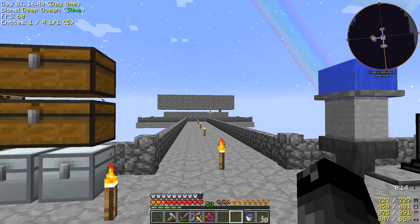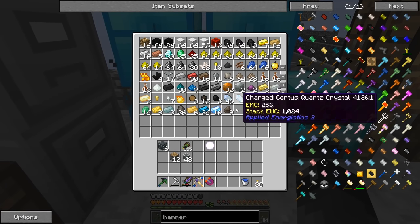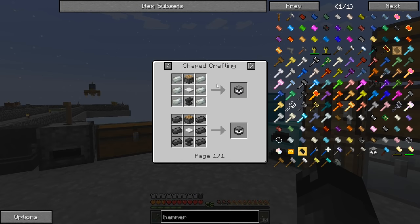Plus iron that we're getting from the loot bags from our monsters over here. So we just need to combine some iron with some nickel — or ferrous — in our smeltery over there to get the invar, and we should be able to make some of these machines.